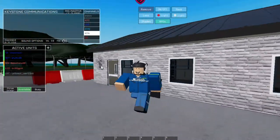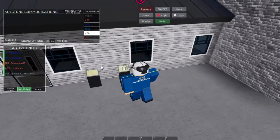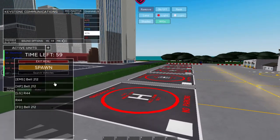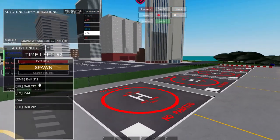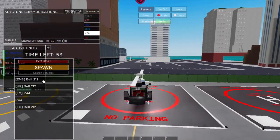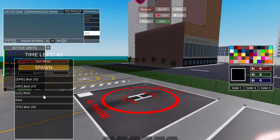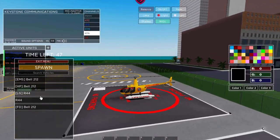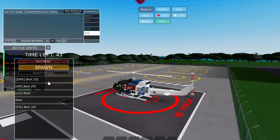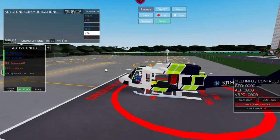Exit the menu. You're probably going to spawn right here, so you want to walk over to these green little pads and hold down F to spawn. I don't know what it is on mobile — I don't think you can play it on mobile. Click whichever heli you want: you have the police heli, EMS heli, lifeguard helicopter, R44, and the fire department. I'm going to use the EMS.